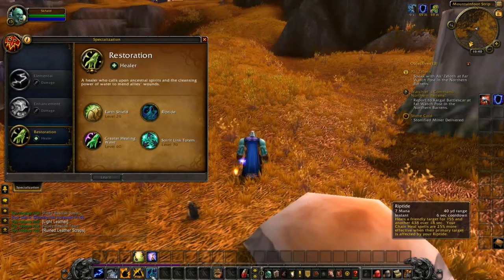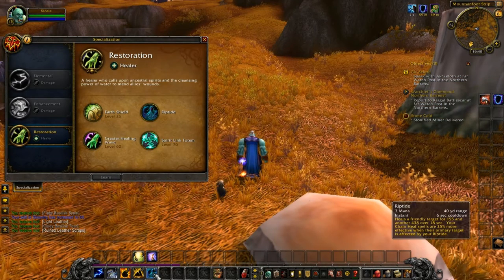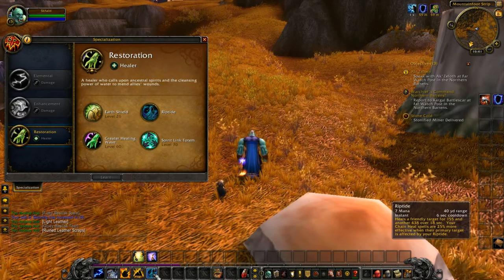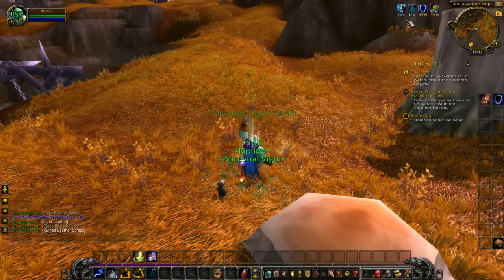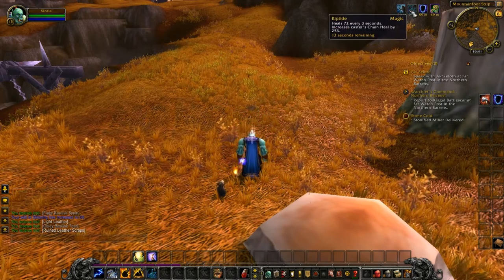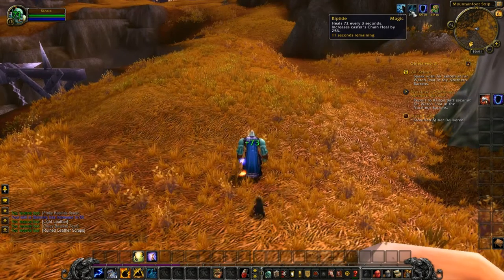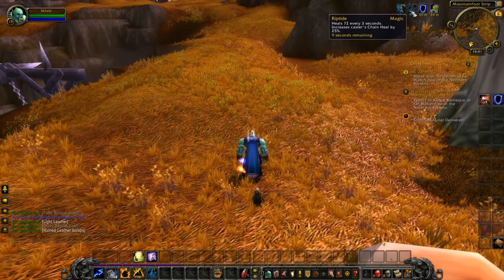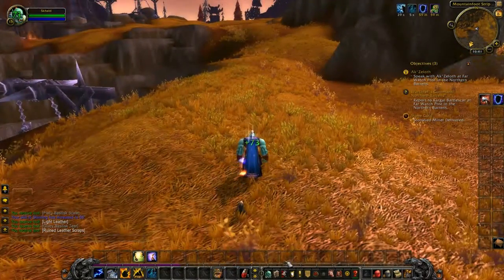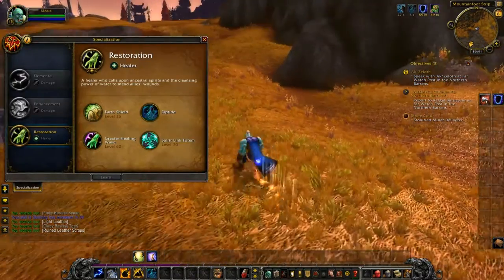Once you choose your specialization, you're automatically given a new spell. For a healer that's riptide, which gives a 155 heal instant and then 438 over 18 seconds, plus some other effects. If we cast this now, we can see it gives buffs that increase my maximum health and heal me every three seconds for 72.